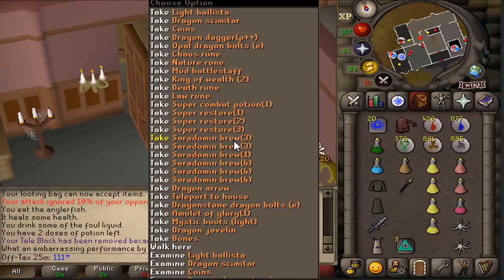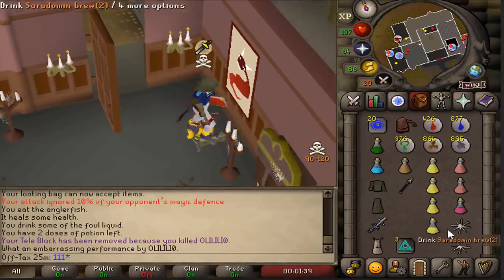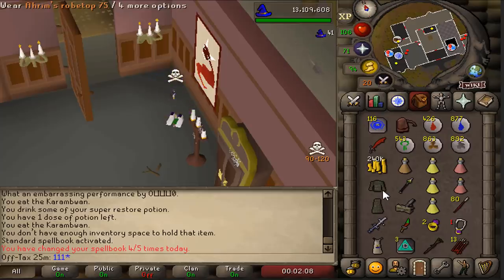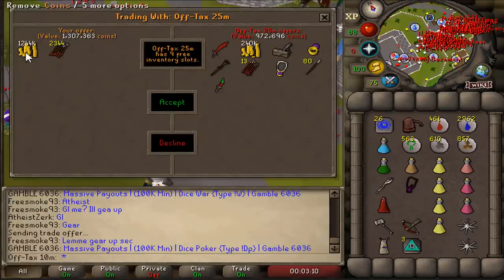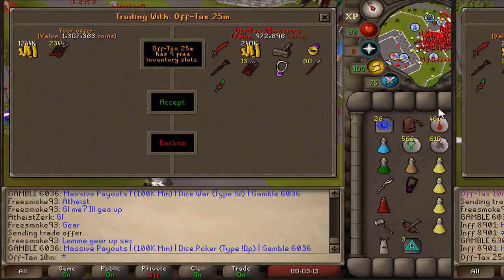We got two kills! This is good loot — Light Ballista, beautiful. That's the double kill. Let's see the loot: 9.7 mil... wait, 1.3 mil from one account and 1.3 mil from the other. That's a total of 2.2 mil right there.